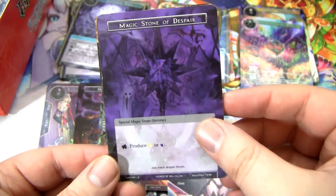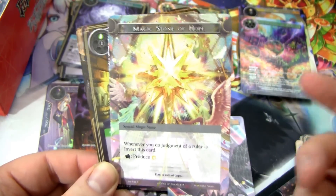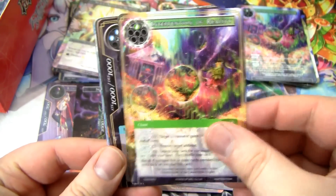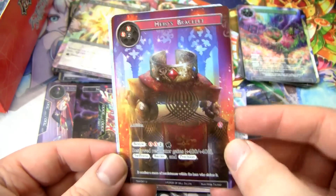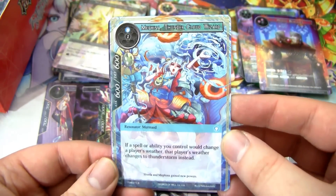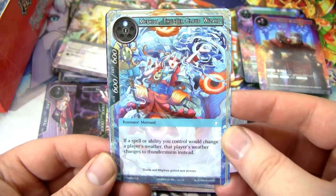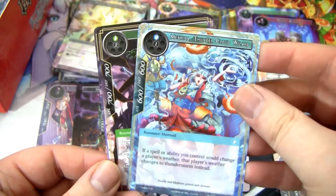We have the Ancient Library, more Piggy's Child, Jewel Aura, another Intervention of Reality, Sea Serpent, Refuse Collector, Selection, Stage Hand Doll, Hero's Bracelet uncommon full art. We have Mafina, Thunder Cloud Wizard — rare. She's a 600 for one generic and one water. If a spell or ability you control would change a player's weather, it changes it to Thunderstorm instead. A pretty cool card for a Thunderstorm-based deck. We have Evil Genie and another T-Rex.